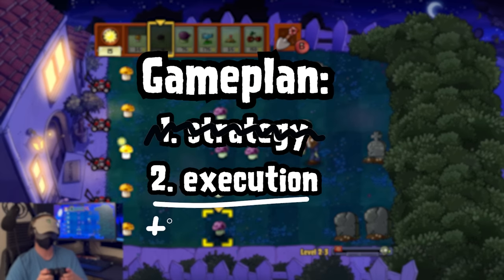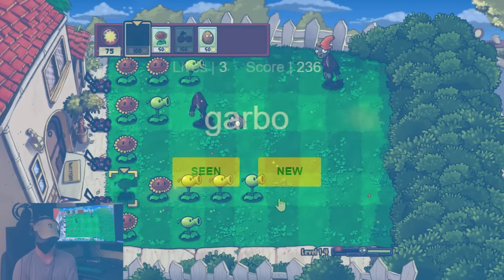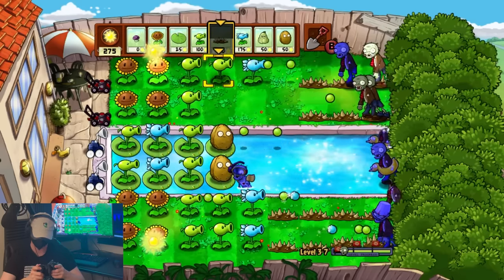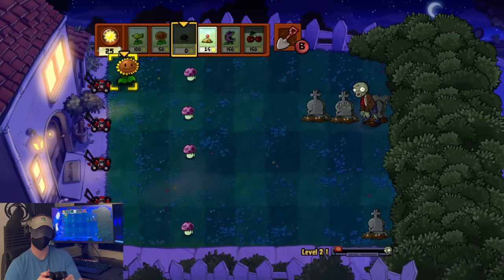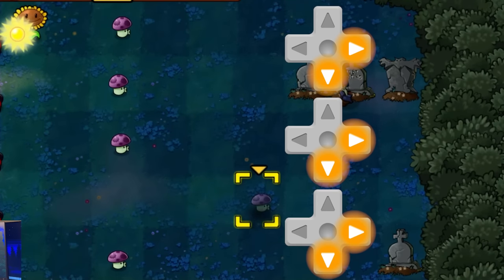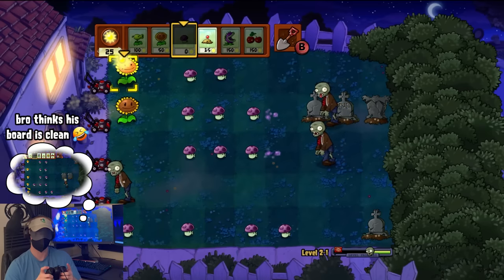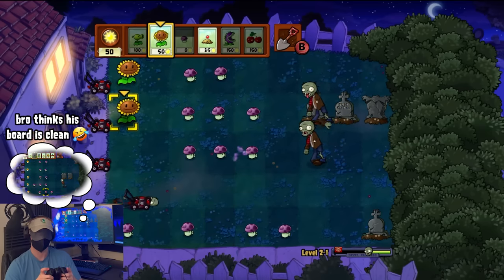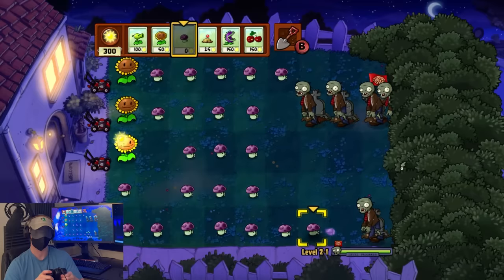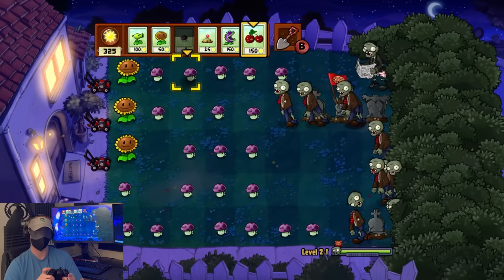Memory is actually the easy part — I'm generally pretty good at memory-type games, and I only got better at keeping track of what my lawn looked like as the challenge went on. Having good execution, on the other hand, is actually really hard. It's way easier than you'd expect to accidentally press a diagonal on the D-pad when you're trying to move in a cardinal direction. This can very often lead to misplanting, which really throws a wrench in the whole memory thing, because it's impossible to tell that I've made a human error until I start noticing the consequences. Luckily, being forced to plant a million Puffshrooms every level gave me plenty of practice.